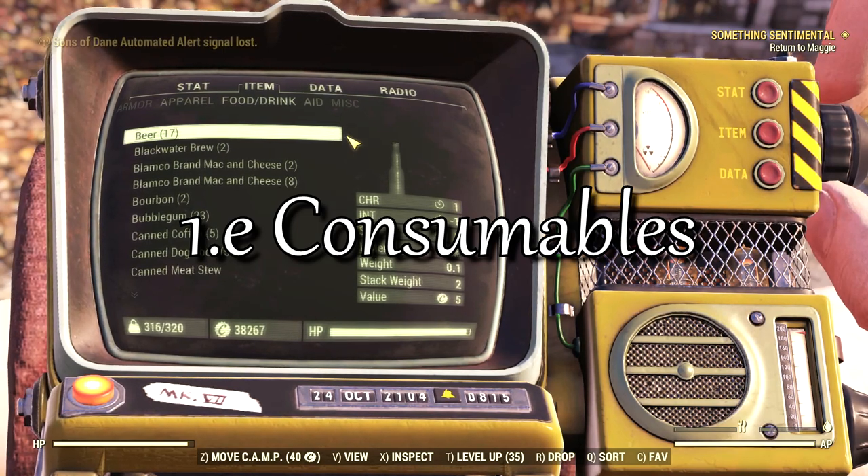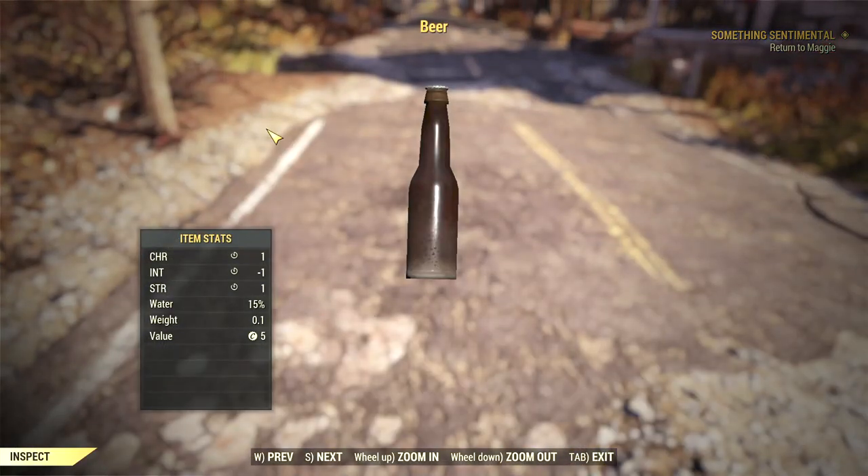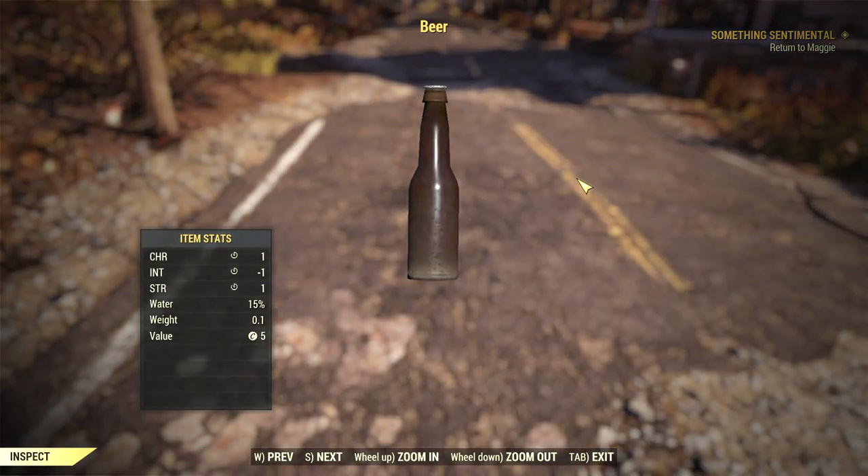Until now I've been focusing on ways to permanently increase your carrying capacity. But there are also situations when you're just a touch overweight and you just have to have that last bit of loot. That's where consumables come in.